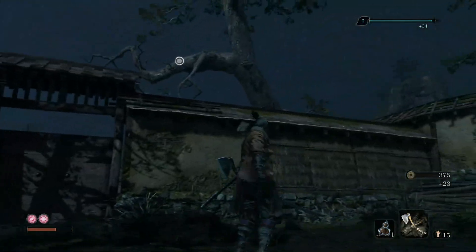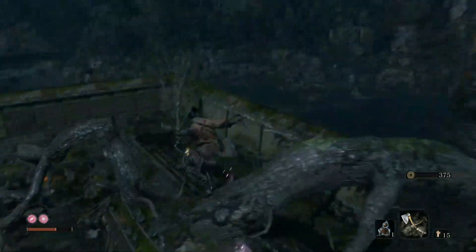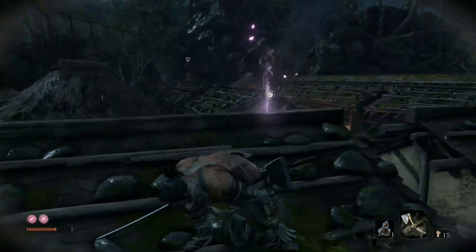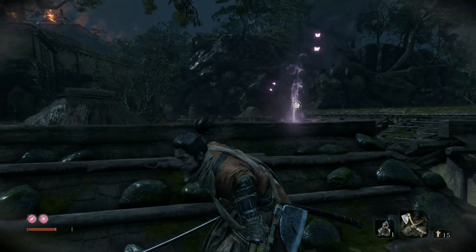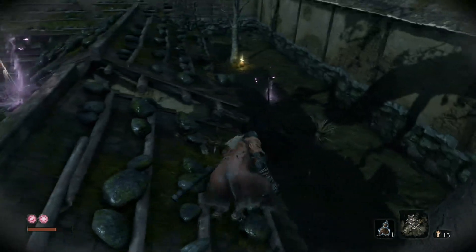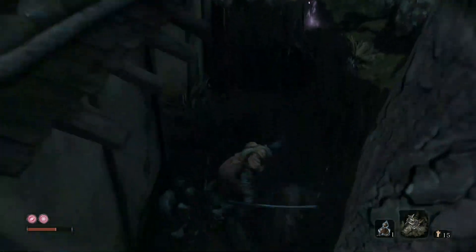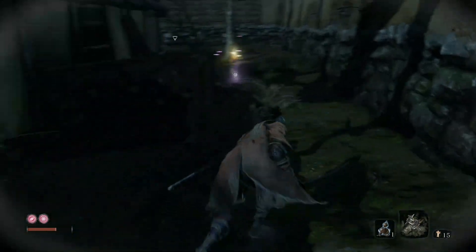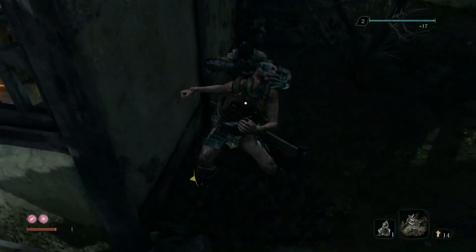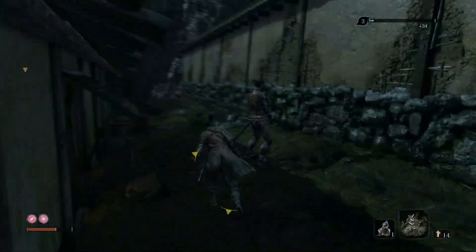If you're gonna rush him, you want to rush him from behind. This next section has a couple of dogs, so I'm gonna crouch here so he doesn't see me. There's an archer over there we're trying to avoid. I've got some shurikens loaded — I'm going to drop this dog over here, and then get a stealth kill on this guy. If you go up to the wall you can get a stealth kill, and then another stealth kill on this guy.